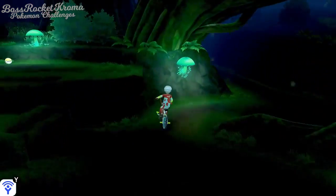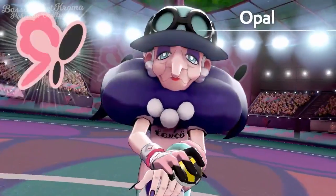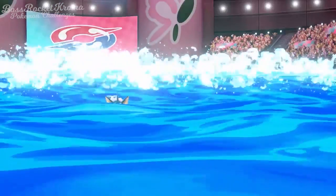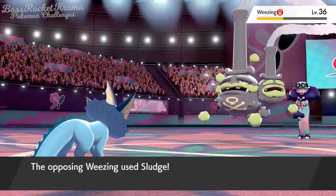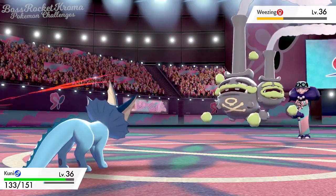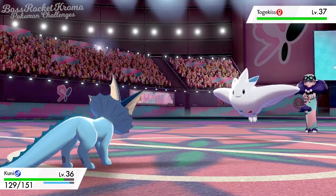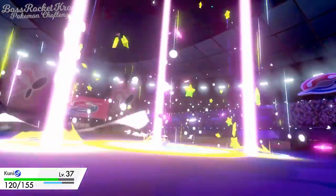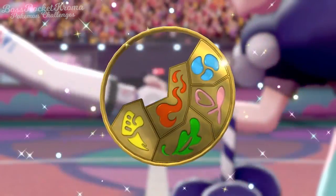Zuki assures we defeat Bede as usual, and then we ride on over to Ballonlea for our next gym challenge versus the Fairy Gym Leader Opal. This is our first gym where we don't have the ability to have the type advantage — no such thing as a Toxeon or a Metaleon. Yet. But because she's so generous with the stat boosts she gives, just powering through her with Vaporeon was enough, with even her Gigantamaxed Alcremie hardly doing anything to him. There's the Fairy Badge — five down, only three to go.